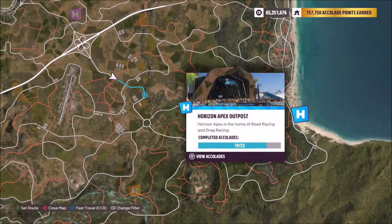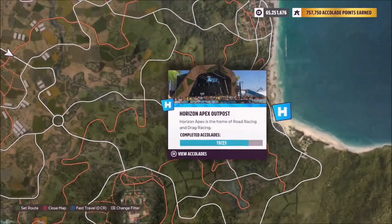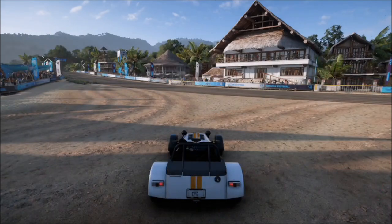The Horizon Apex Outpost is the blue one on the far right-hand side of the map. This is the one for road racing. I've just filtered the map to show all of the main horizon outposts — this is the one on the beach on the far right.